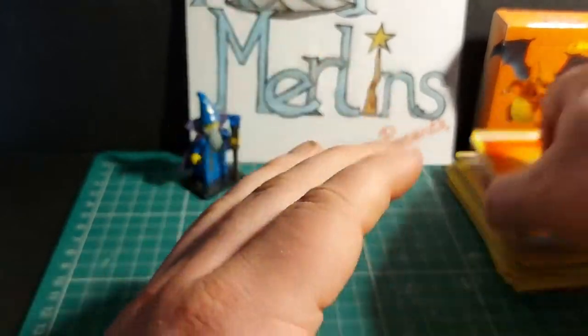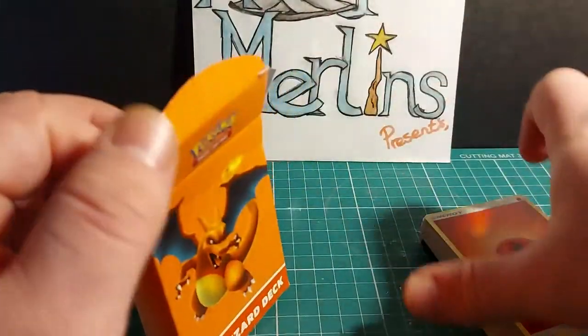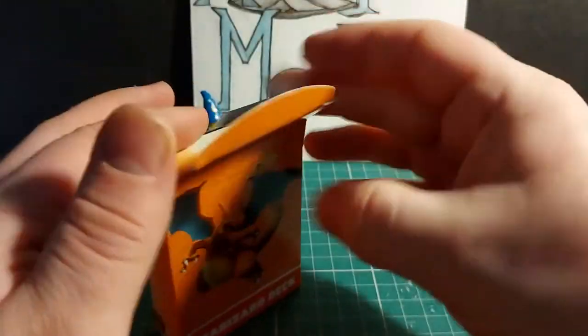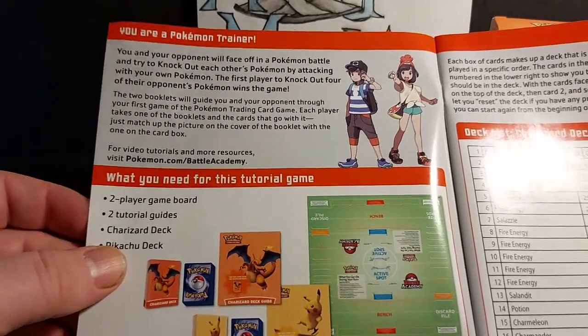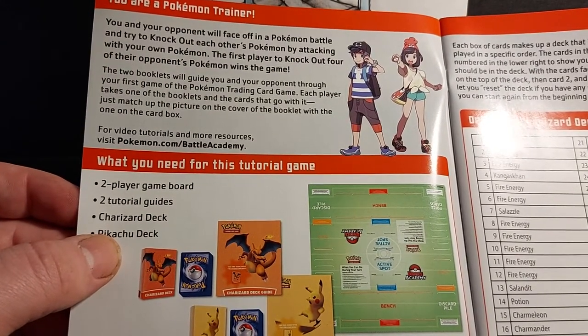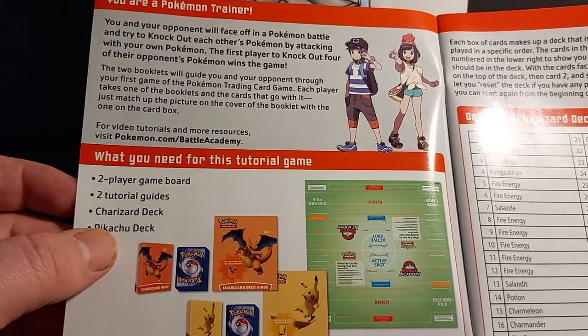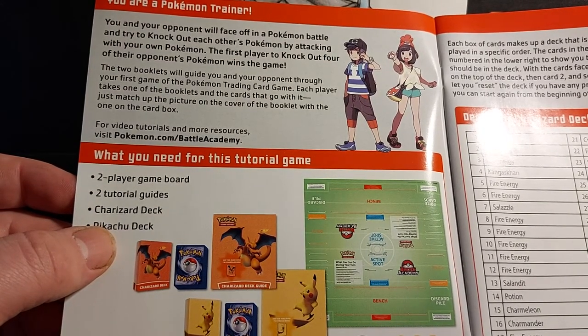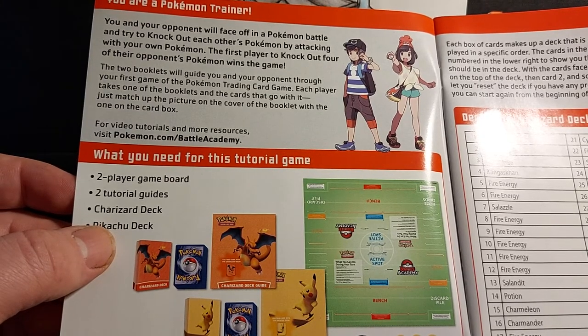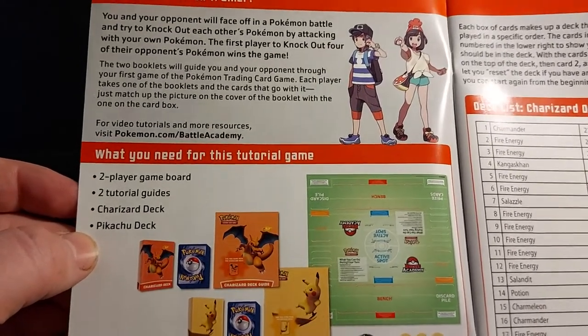And finally, we have 18 fire energies. So that's the cards in the deck. You are a Pokemon Trainer — you and your opponent will face off in a Pokemon battle and try to knock out each other's Pokemon. The first player to knock out 4 of their opponent's Pokemon wins the game. The two booklets will guide you through your first game. For video tutorials and more, visit pokemon.com/battleacademy.